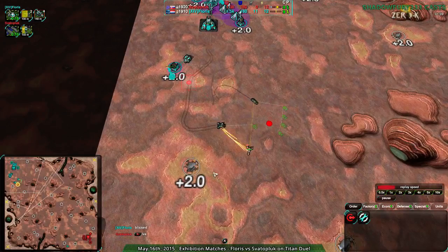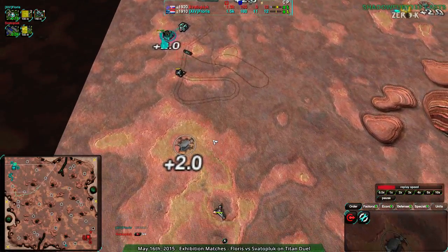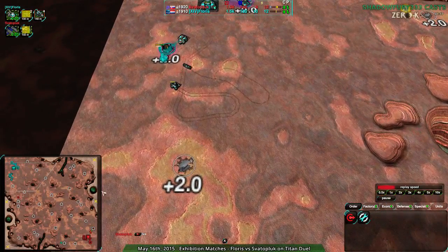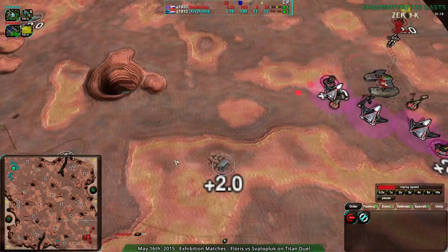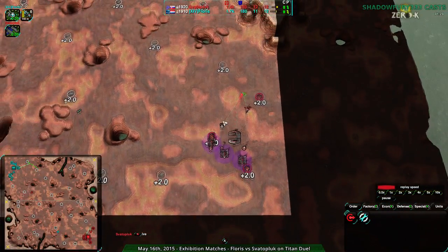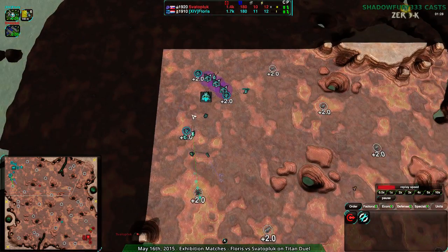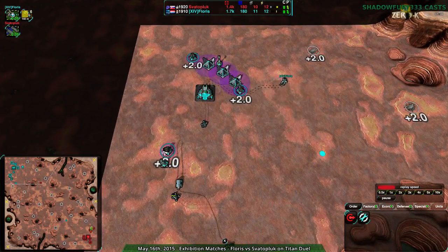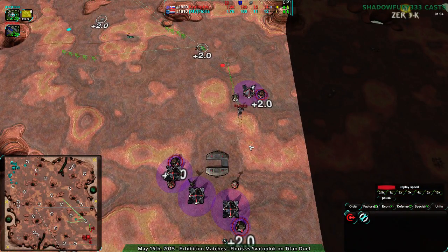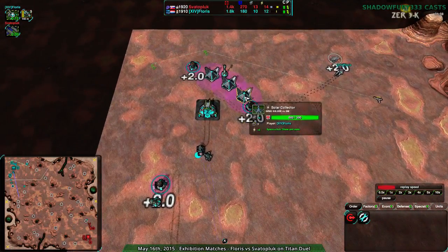Svaterpluk is going to try to win in a dagger versus scorcher war, but that's not going to happen. The dagger will not win and Svaterpluk knows it. At this point Svaterpluk is slightly ahead in terms of economy, while the difference for Flores looks like it's just overdrive at this point — very slight, but it is overdrive, and that is making a bit of a difference.